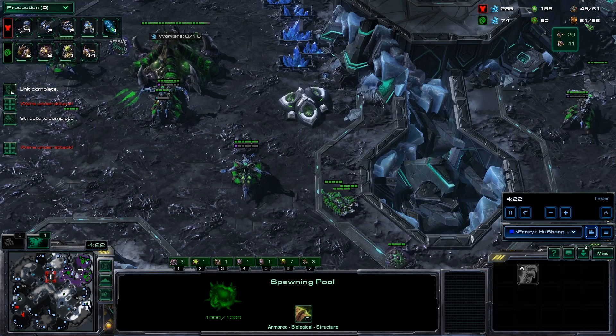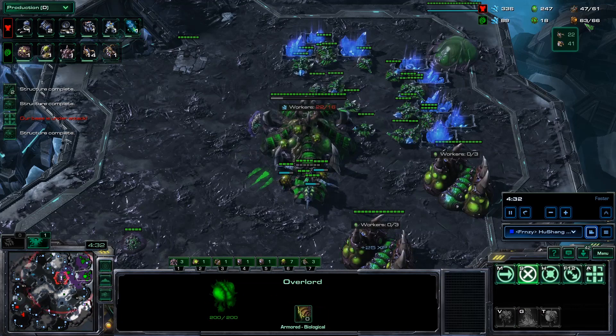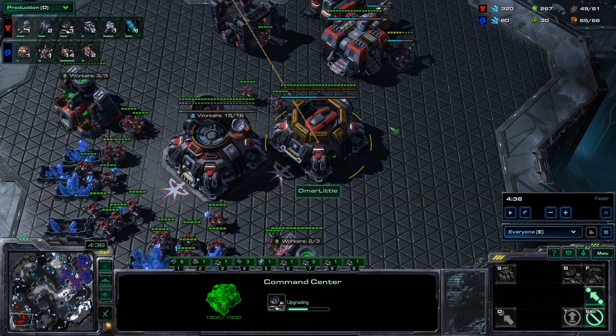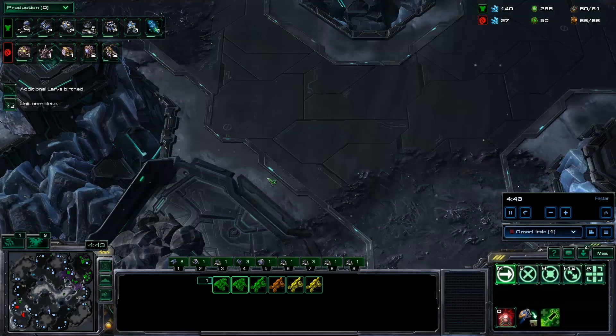Here I make a bunch of lings. He's actually playing 3CC, but from my perspective I thought he might be doing some sort of really committed hellion-hellbat timing. Usually they're making their depots and grabbing a CC. I'm not going for overlord speed so I have to play a little more safe, because he might not have gone for a third CC and could be going really fast three racks. But I don't think this puts us too behind since I didn't invest in overlord speed.